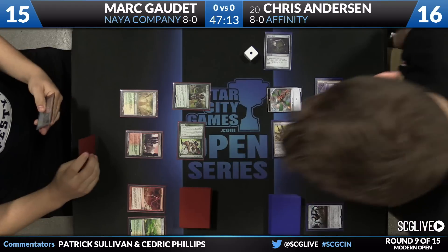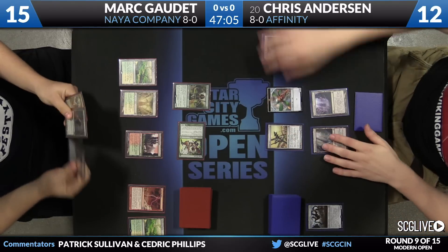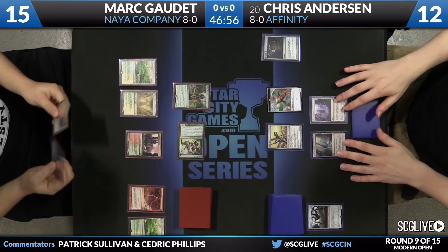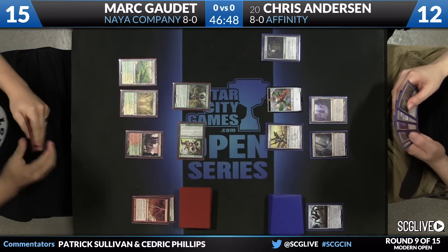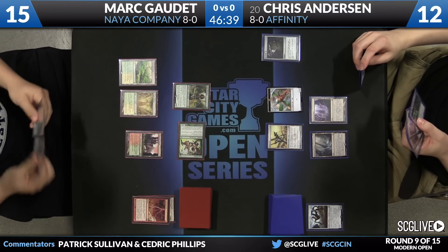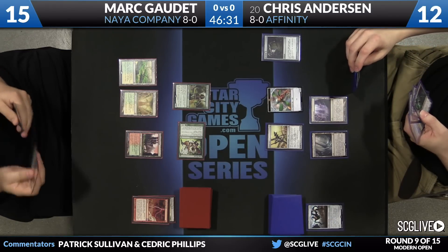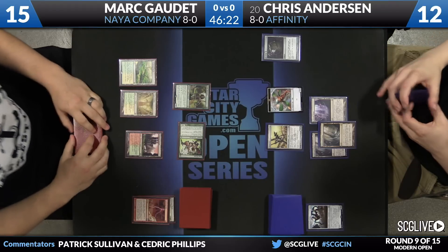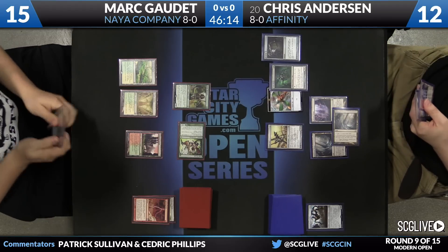Here's an attack for four. There is a Windswept Heath — now Collected Company is online. I don't know right now if Anderson has any of his power cards. I think he's without Ravager and appears to be without Plating as well. Affinity is a very beatable deck in the absence of those cards — doesn't have the payoffs right now. A Collected Company with two more creatures and an even faster clock coming would be potentially lethal. There's Blinkmoth Nexus. There's a Vault Skirge. Anderson down to 10.